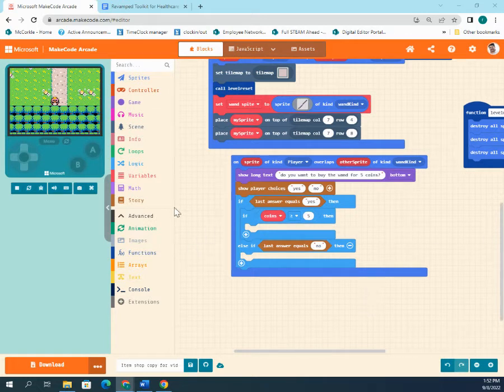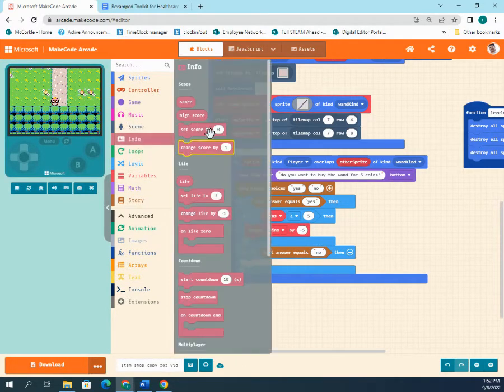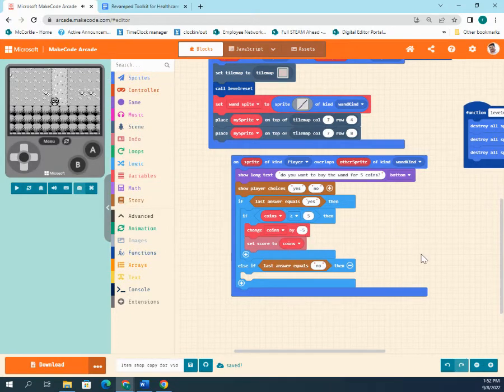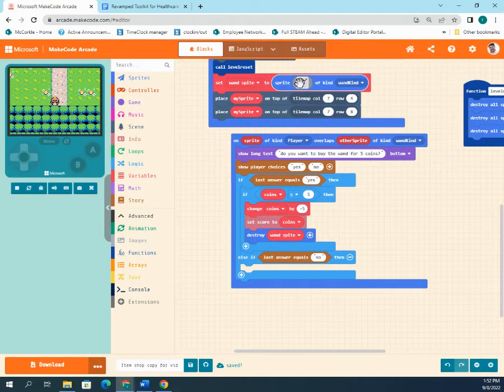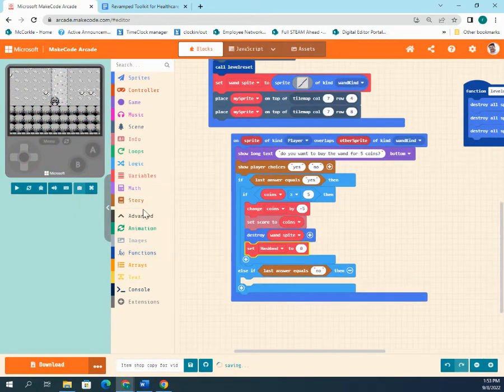If the player has enough coins, first subtract five from the coins variable. Then set the score to match the current coins value so the on-screen number updates correctly. Destroy the wand sprite so the player can't buy it again. Finally, create a new boolean variable called 'has wand' and set it to true — this tracks that the player has purchased the wand and is allowed to shoot.